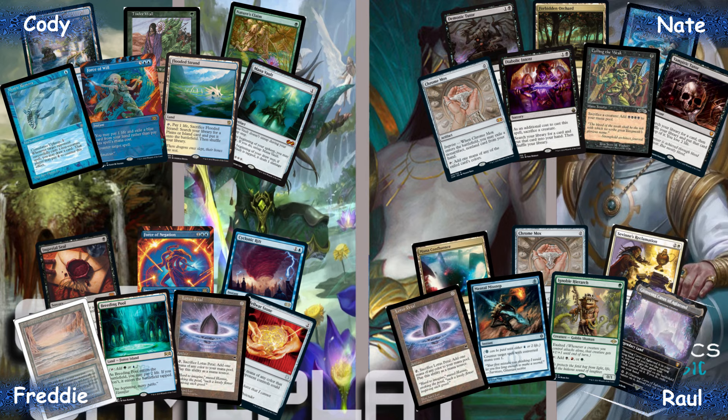Raul has a pretty good hand with some ramp and a lot of good interaction overall. Savine's Reclamation to start getting those Breach combos going. I have pretty good ramp overall — a Lotus Petal, Fellwar Stone, Seal for whatever I need, and some interaction in terms of Force and Negation. Before we jump into the game, if you haven't already, please drop a like and a sub — it really helps with the channel algorithm.